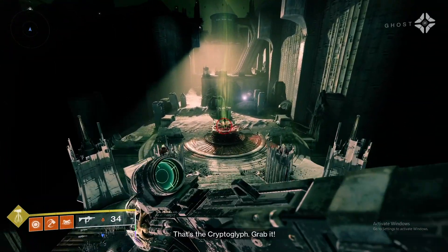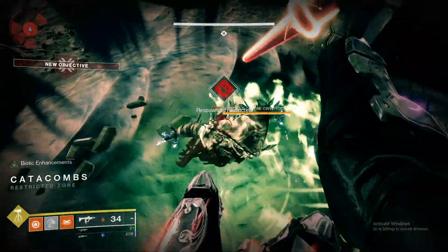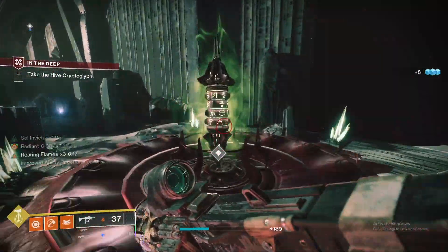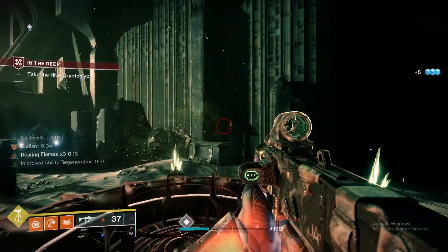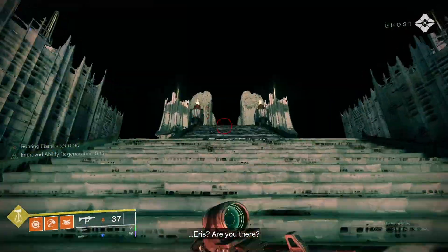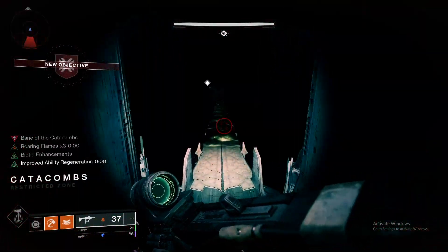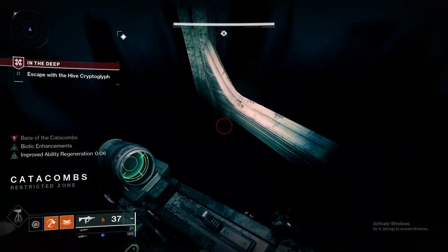Once you have all that, you're ready to go. Once you get to this part of the mission towards the end, all you have to do is kill the ads until the lights go off. Then when Eris Morn fails to take us out of there, just run to the bridge you entered in from and jump right off to wipe.